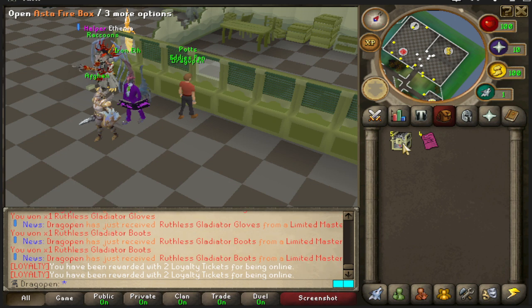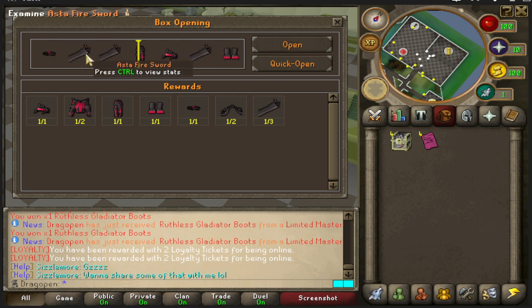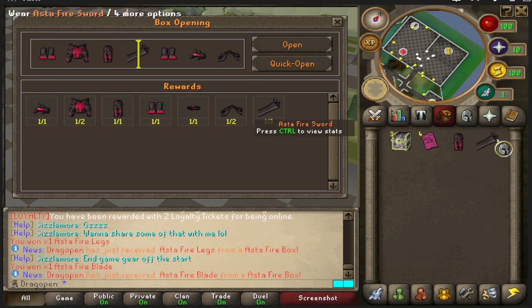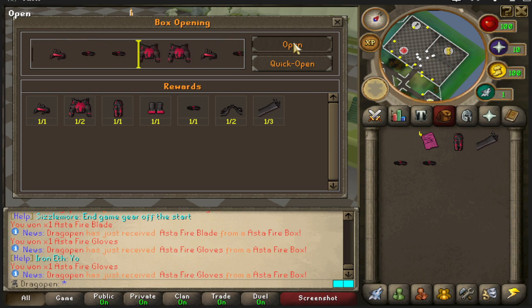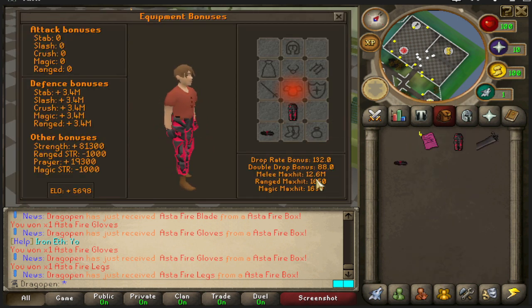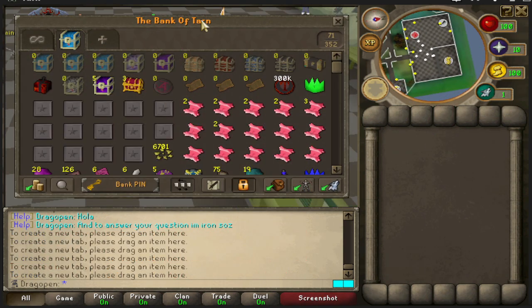Next up are the five ash-to-fire boxes — these are guaranteed ash-to-fire pieces, which are second best-in-slot melee gear. We pull the fire sword right away, which is a really busting sword. Then ash-to-fire gloves, ash-to-fire gloves again, and ash-to-fire legs again — a lot more dupes this time around, but the fire sword looks pretty busting.